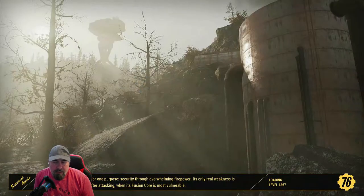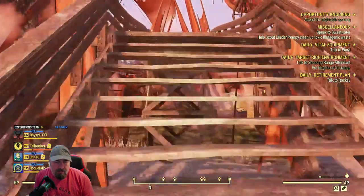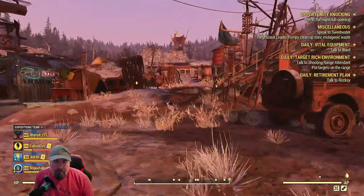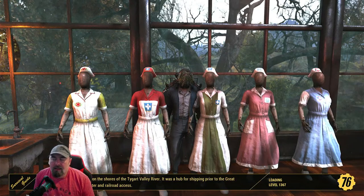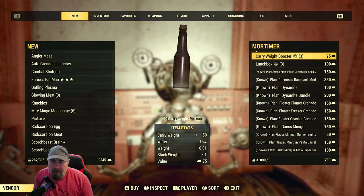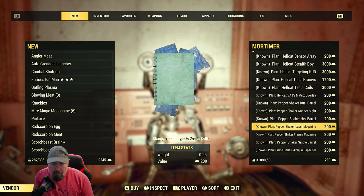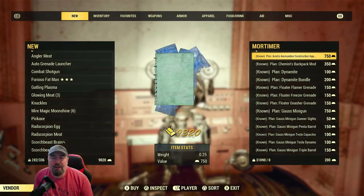The Crater Core - and then you can buy plans and other stuff in here as well. This guy Mortimer will trade gold bullion with you. There are all these different plans, loads of good stuff, and carry weight boosts which is good. You can get six lunchboxes per day here.